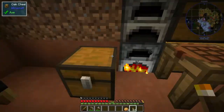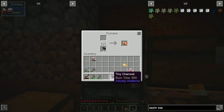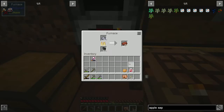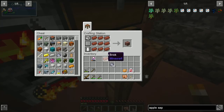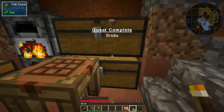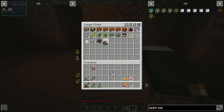Cook some more potatoes as well. Nine of them to make bricks - we need two, so eighteen. There are our bricks, we can make brick stairs - ash brick stairs, that looks cool. I think a lot of people don't share my thought process on what's cool and what's not, but I think that looks cool.